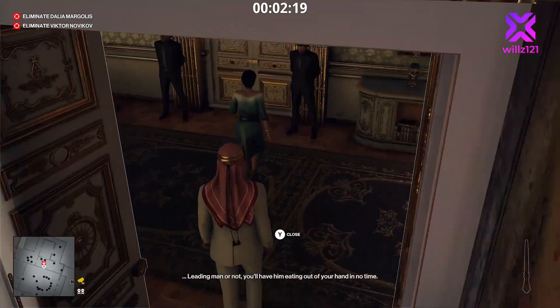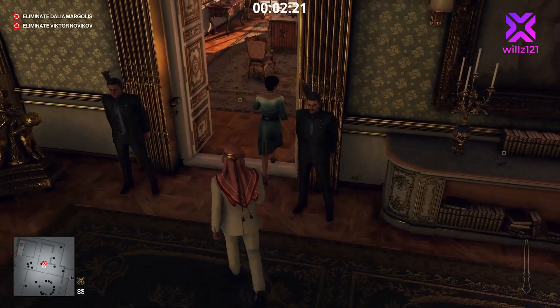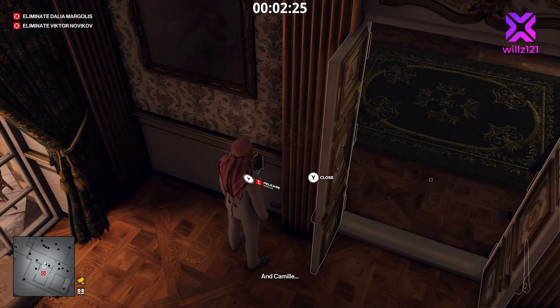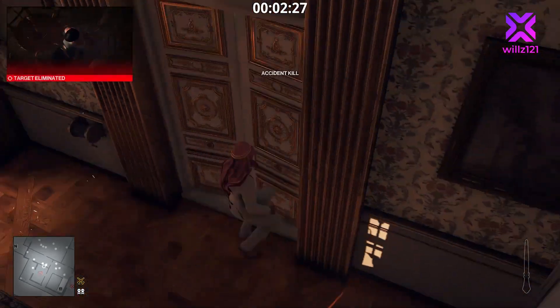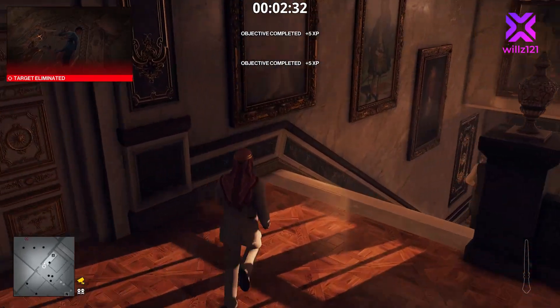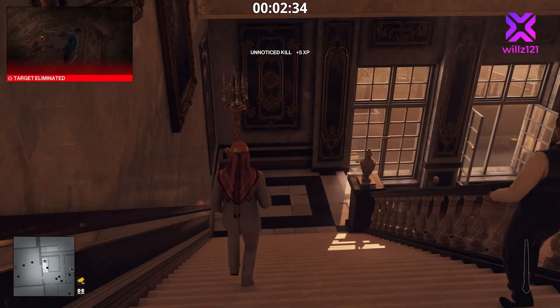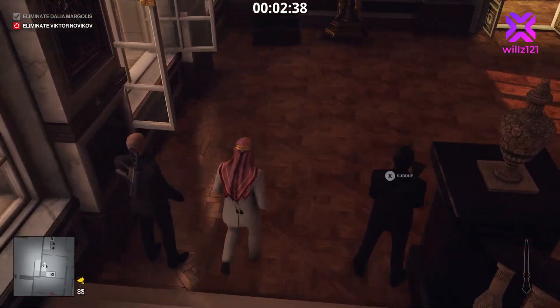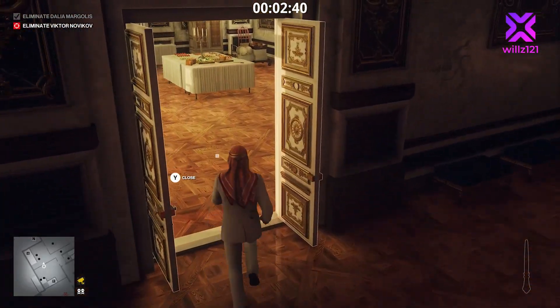Follow her through to her office — no rush, we'll wait for her to get there first so the guards don't stop you. We don't get frisked on the way in, which is good because we've got a pistol. As soon as she's taken her position in the middle of the room we drop the winch, then run out the way we came in — back down the stairs and out through the exit into the basement where you normally go past the tech crew. No suspicion on us.